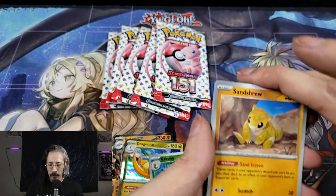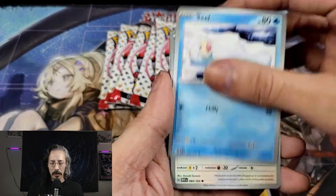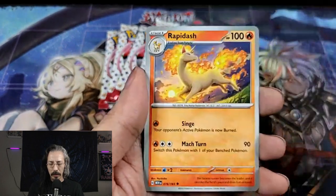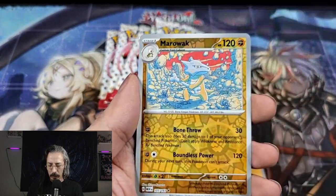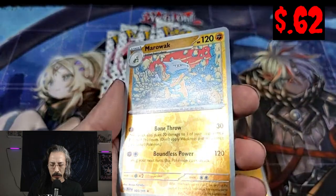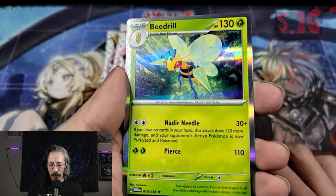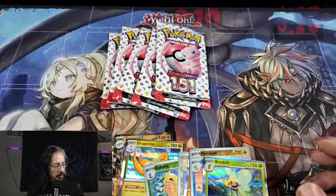Oh, look at that beautiful holo electric energy! Sandshrew, Steelix, Tentacool, Venomoth, Rapidash, Nidorina. Reverse Holo Marowak, Reverse Holo Wartortle, a Beedrill, and a regular energy.